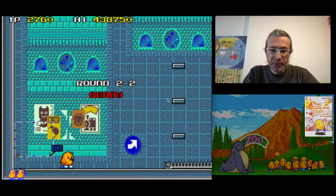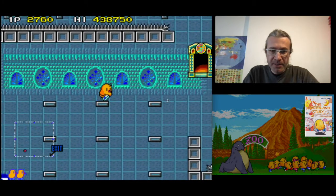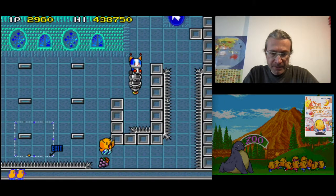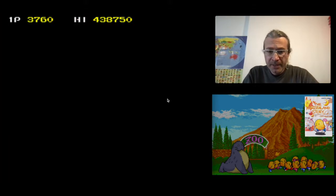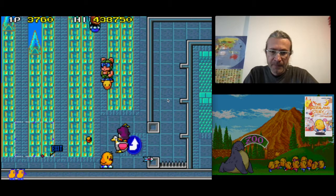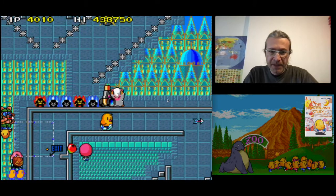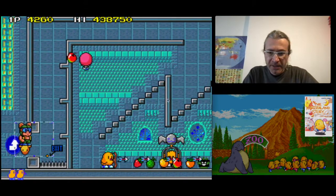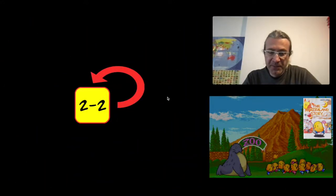Let's continue with level 2.2. Here there is a warp at the very beginning. Instead of going up and continuing on the level, you go to the other side of these spikes and open a warp. This basically brings you towards the end of the same level, making your run a bit faster and simpler. As you can see, we are already here at the cage. This is a simple warp that brings you to another section of the level, very close to the exit.